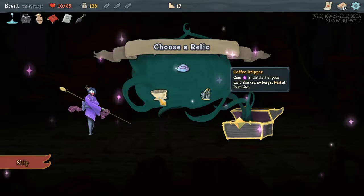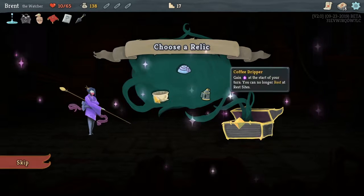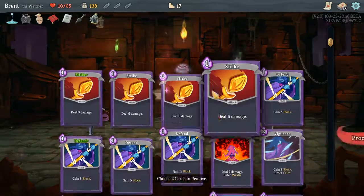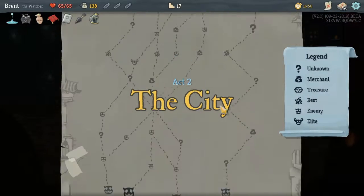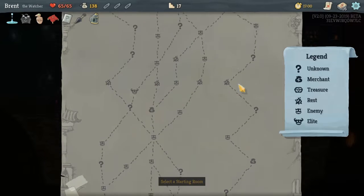None of these relics are really good for me. Resting would hurt a lot — we don't have enough powers to gain health that way. I think I have to take the Empty Cage. It kinda sucks, but we can remove 2 Strikes and make our deck a little more consistent.